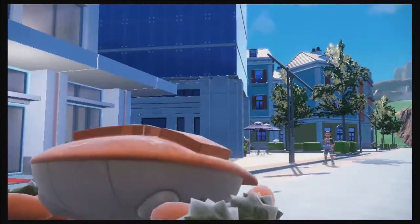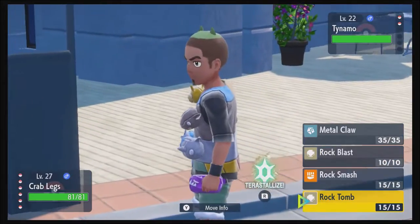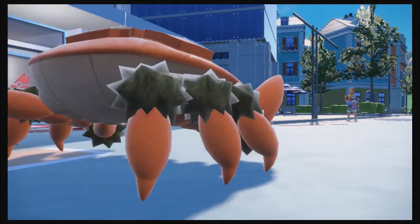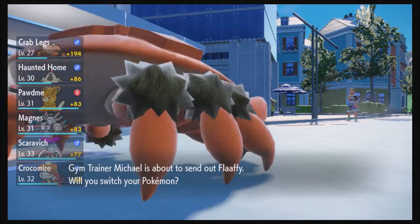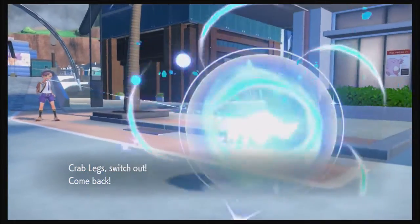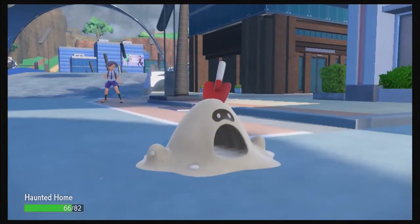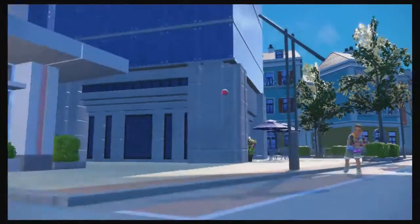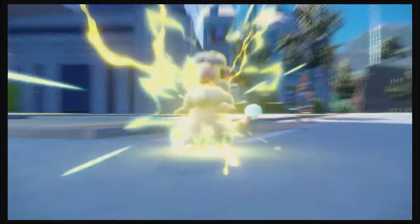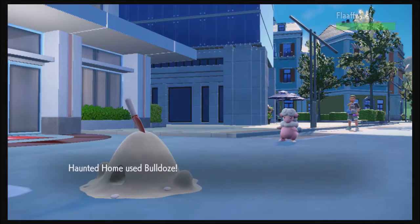It's a Tynamo — my Ground-type moves won't work because Tynamo has Levitate. So I'll Rock Tomb it. Next is Flaffy, so it's time to bring out Sandy Ghast. It's time to Bulldoze this one! I'm thinking I was meant to do this gym third and the Water gym fourth, but I got ahead of myself — it's worked out.